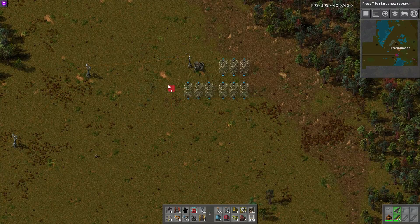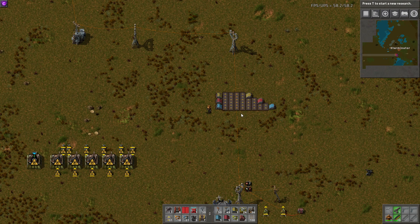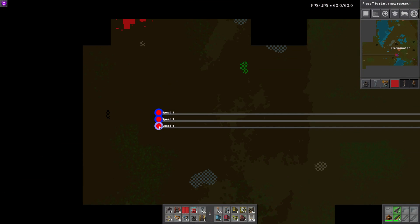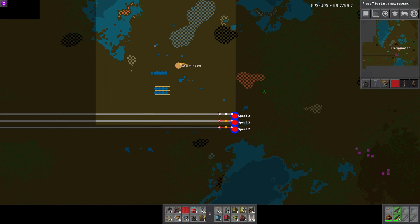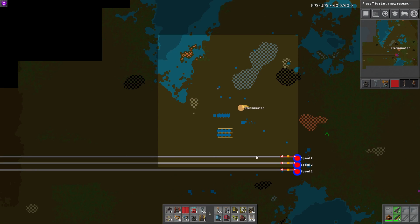I can also deconstruct stuff from the map view, which is super nice as long as you have vision. Kind of a second component to that: you can click on and control train stops, and you don't even need vision. If I click on a train stop I can see what trains are at it, change the color, change the name, and so forth. You can also do the same with trains — I click on a train, it highlights, and I can set orders, change fuel, and more, which is awesome.